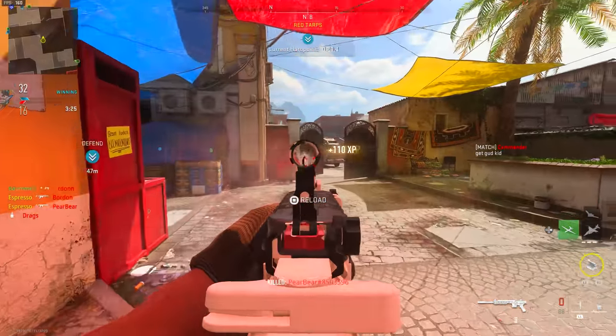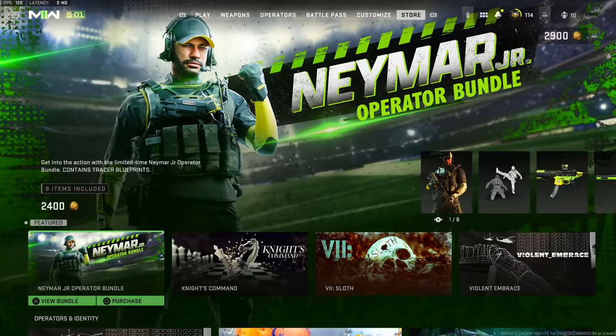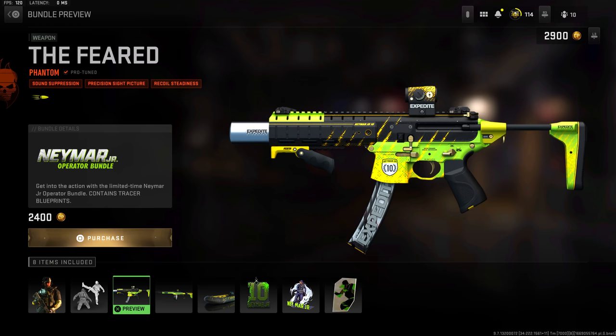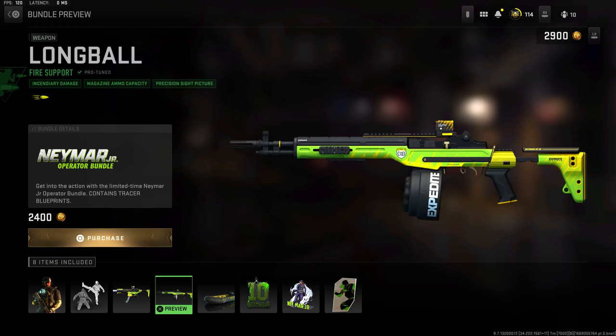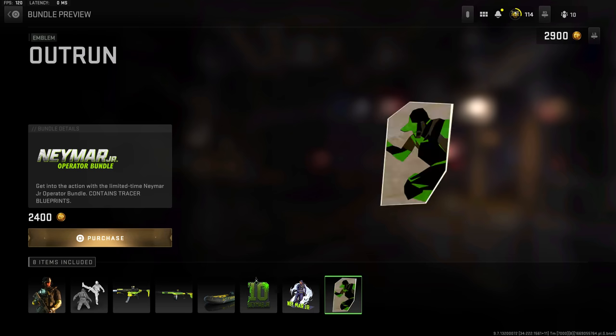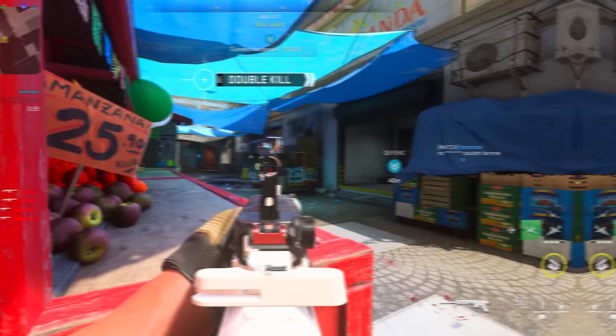Let's talk about the Modern Warfare FC event and everything you need to know. As of today, if you checked your shop, you'll likely see the introduction of the first of three new bundles. Today we saw the Neymar Jr. bundle, which comes with Neymar as an operator, the All Kicks finishing move, the Feared Bass P blueprint, the Long Ball So 14, the Ocean Gem vehicle skin, the Neymar Jr. 10 weapon charm, the Speed Boost sticker, and the Outrun emblem.